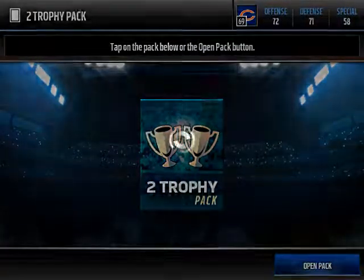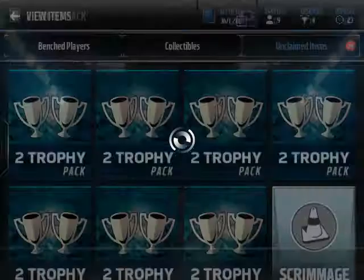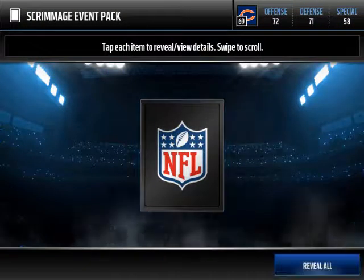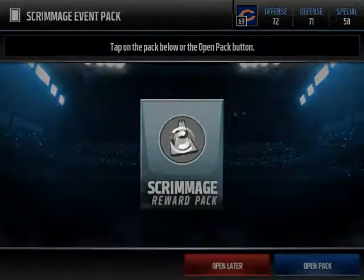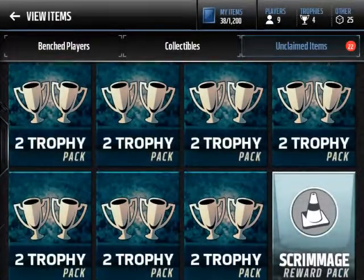These are bronze player trade-ins. We're going to look for a gold trophy or silver trophy — we still need some money; we want an elite or gold trophy. We got two silvers — that's worth it, very worth it. You can buy bronze players for a hundred coins all day long.